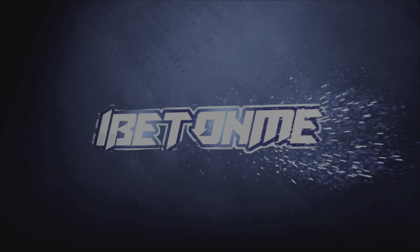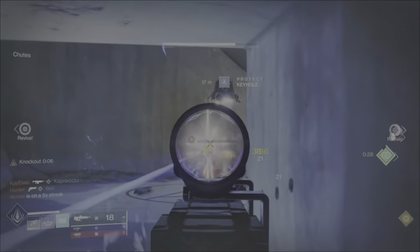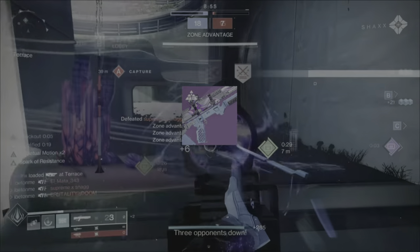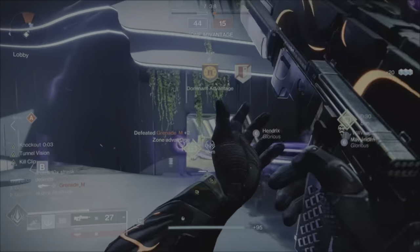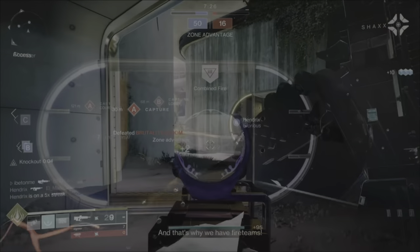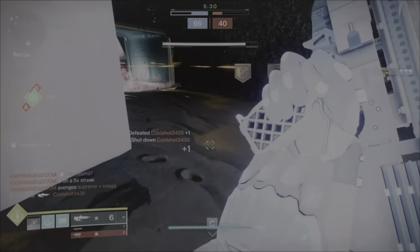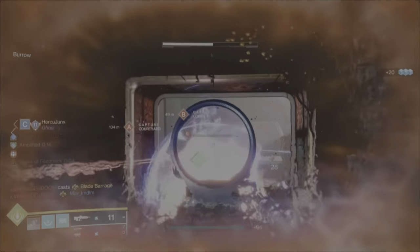Hey, what's up superstars, it's your boy. In this video I'm gonna show you guys how to craft the perfect Phylo Tactic Spiral god roll pulse rifle in Destiny 2, Season of the Deep. You could take this bad boy into both PvP and PvE and you're just gonna be annihilating the competition. Make sure you stick around to the end because I'm gonna give you a legal cheat on how to make this weapon so much better than anyone else using it.